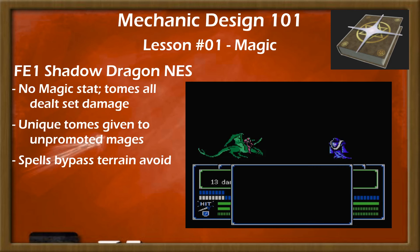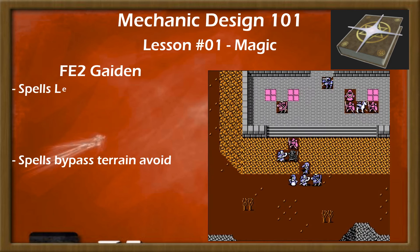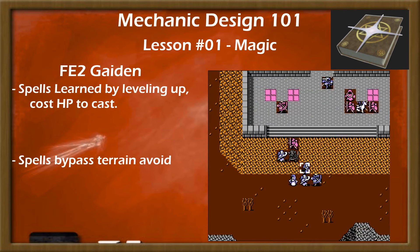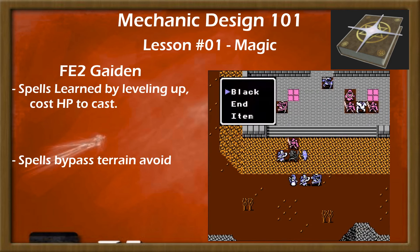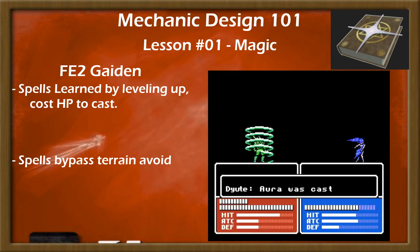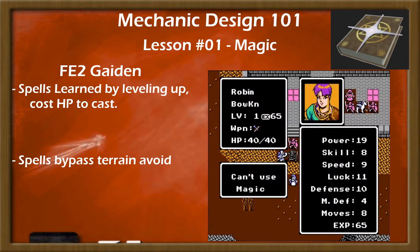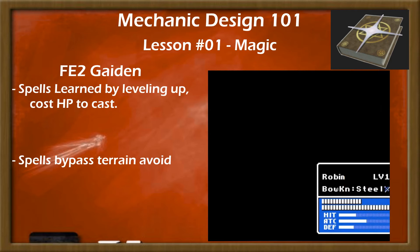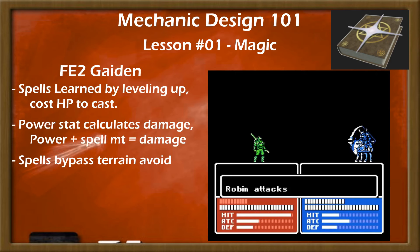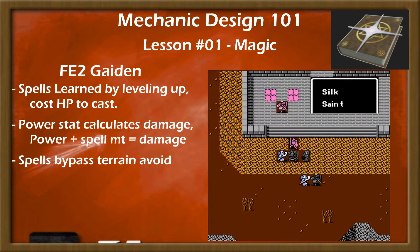Speaking of Gaiden, magic there was changed drastically along with the weapon system. Mages learned spells innately after leveling up a certain number of times, and cast spells with an HP cost instead of spending weapon uses. This learned magic system wouldn't return until Shadows of Alentia — Gaiden's remake — and Three Houses, with some additional changes. Mages also increased spell damage using the power stat in Gaiden, just like physical units would with weapons.